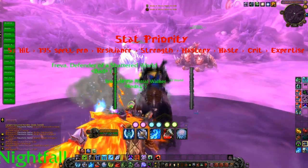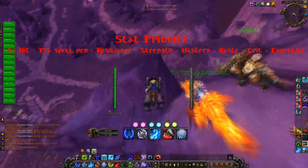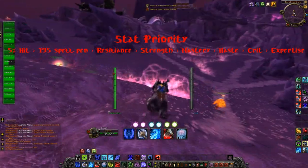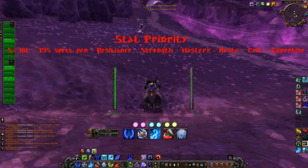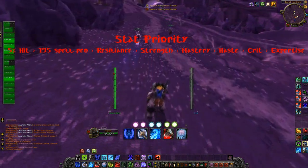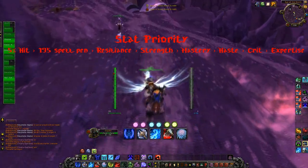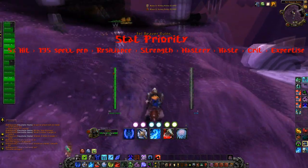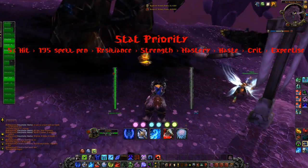Then Resilience and Strength are pretty much on the same level — well, it depends on what you're doing. Since in this case you're going to be purely offensive, it would be Strength, then Mastery, Haste, Crit, and Expertise. Be sure that once you have the 5% hit cap, reforge the lowest stats — Expertise and Crit — into Mastery or Haste.